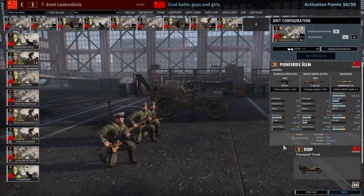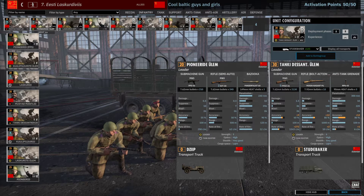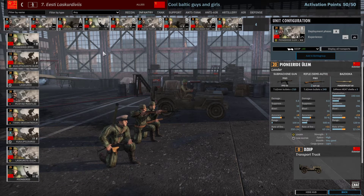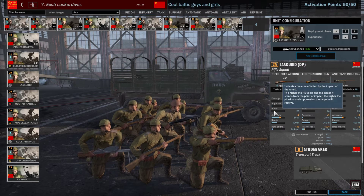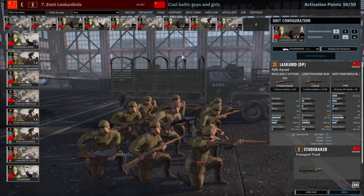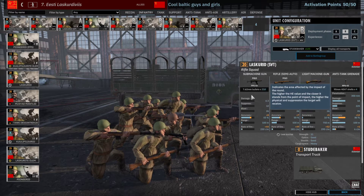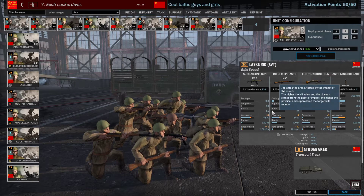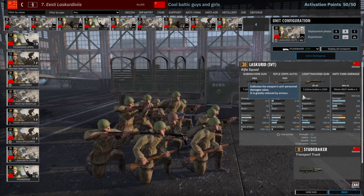Then I take a three-man leader for availability — 20 points is nice. Together with the sniper leader you get in B phase, that costs 30 points total, a bit expensive, but together they give you 10 leaders which is enough for this infantry loadout. Then one card of Laskurid with DPs — basically your Strelki DPs — 12-man squadron with 2 DPs, pretty decent. One in A and one in B phase. Then the Laskurid SVT, your Strelki SVT — since the buff these are really good: 11-man squadron with 9 SVTs for 20 points is excellent in the mid-range, everything below 500 meters.